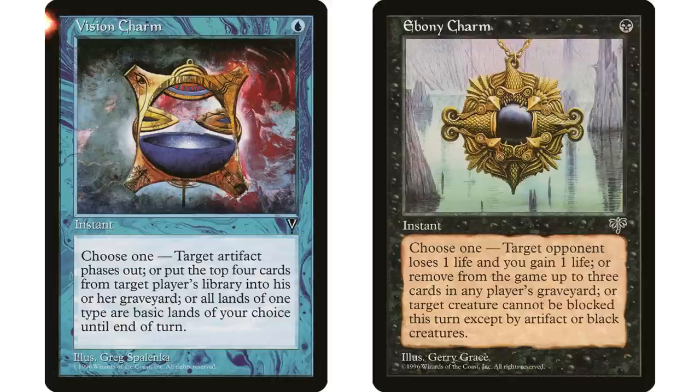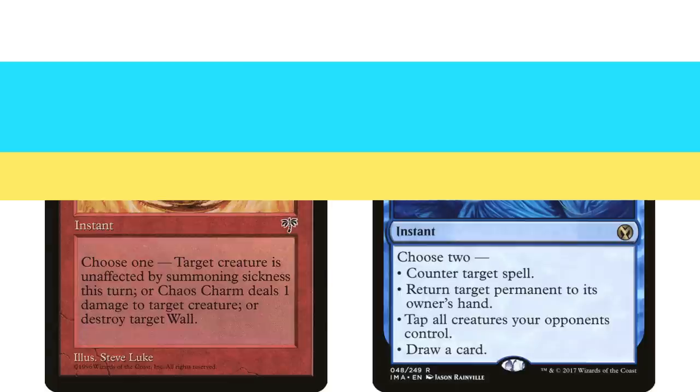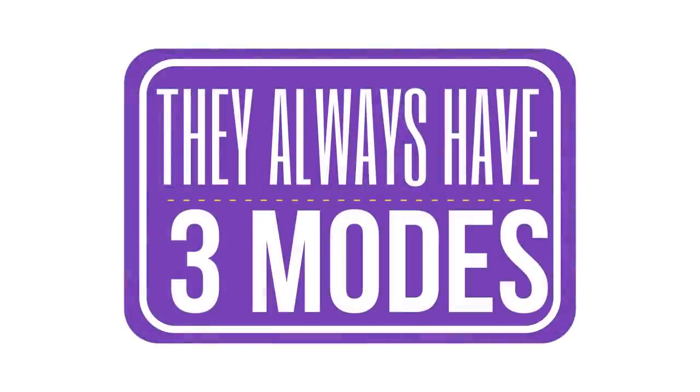For example, Chaos Charm and Cryptic Command are both instants, both modal, but Cryptic Command is not a charm because it doesn't have 'charm' in the name. Charms are also modal times three — they always have three different modes. That's why they are so good in the Commander format: you never know what your opponents are going to be doing, so it's great to have a card that can do three different things, whether dealing with opponents or working with your deck.